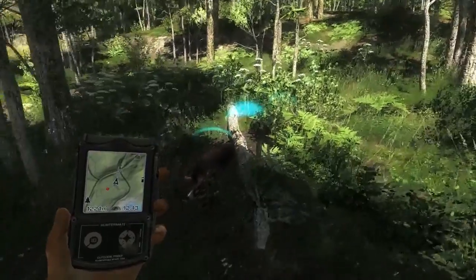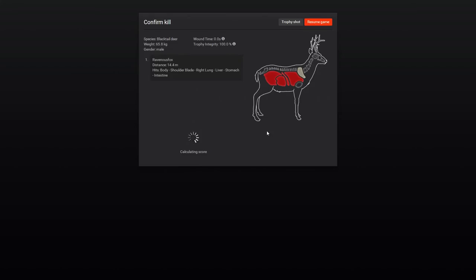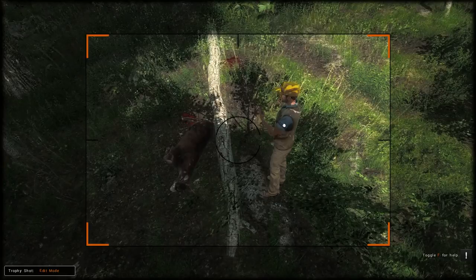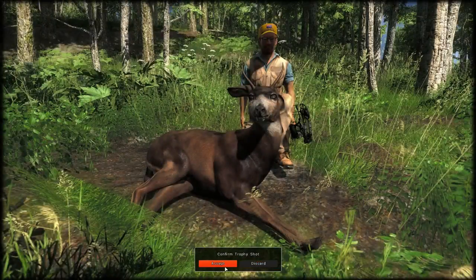Let's go over and collect it. It would be really nice of the developers to actually add a leaderboard of the lowest possible scoring animal, because a 20.394 for a black tail is extremely low. The lowest black tails you can get is 15. So let's go take the trophy shot now. And there's me in the trophy shot — very proud of this kill.